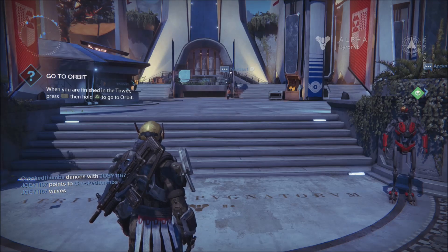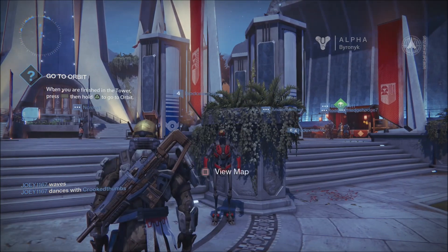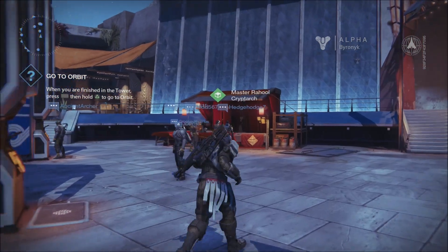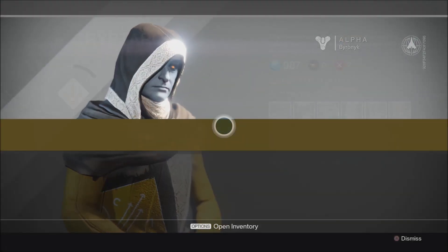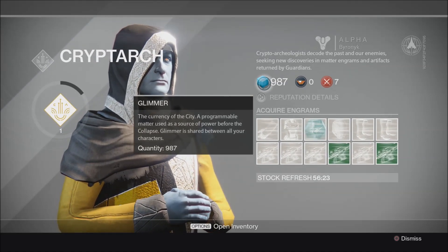Welcome ladies and gentlemen, my name is Byronic and today we're playing Destiny Alpha. I wanted to take a little bit of time to explain how I've taken advantage of the Cryptarch so far - I think it's something interesting you guys should check out as well. Basically, what the Cryptarch does is it allows you to take your glimmer, your currency, and convert it into items.